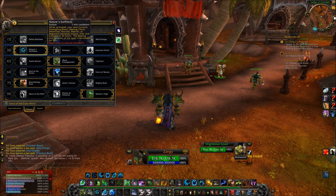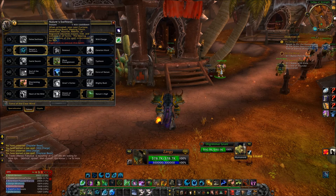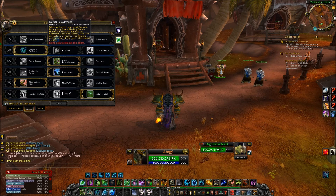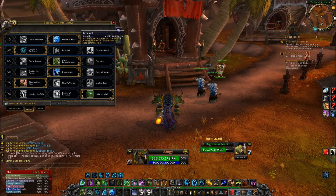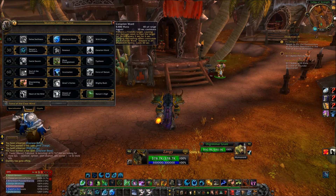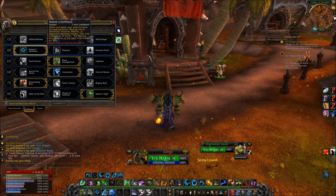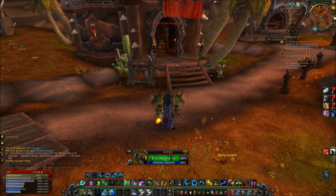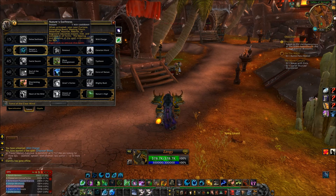Let's go to level 30. We have Nature's Swiftness, which lets you cast a spell instant — like Healing Touch, Rebirth, Cyclone, or Roots. We have Renewal, which instantly heals you for 30% of maximum health. And Cenarion Ward, which if cast on yourself or a friendly target heals for 34,000 every 2 seconds for 6 seconds. Nature's Swiftness is the best I think, because if you click it and then Healing Touch, you will do massive heals. I call it like the druid version of Lay on Hands.